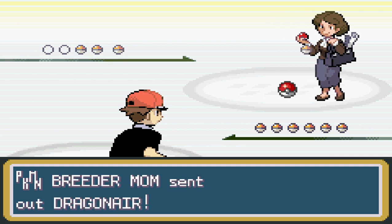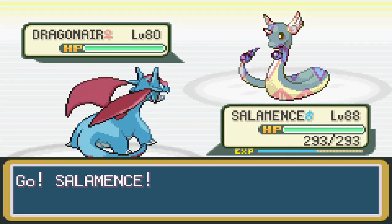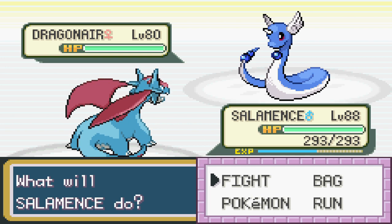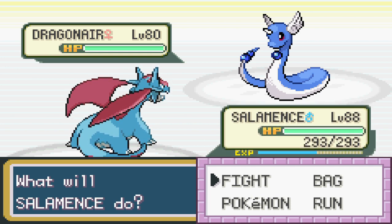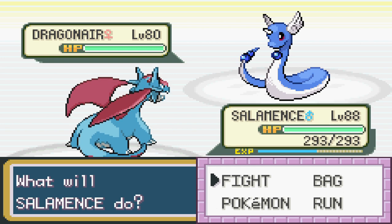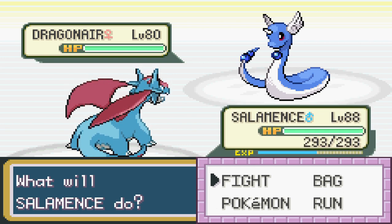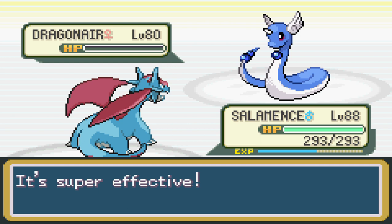Battle time — a Pokemon battle with our own Mom. She is a Pokemon Breeder, so expect a tough fight. She starts off with a Dragonair at level 80, pure Dragon type, likely with the Shed Skin ability. Probably armed with Thunder Wave, Dragon Pulse, Dragon Rage, Twister, Thunderbolt, Flamethrower, Ice Beam, Stone Edge, Ancient Power, and Earthquake — quite a slew of moves. Thankfully we are pretty high level.